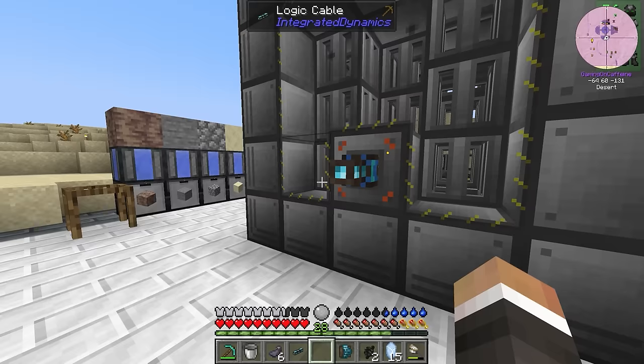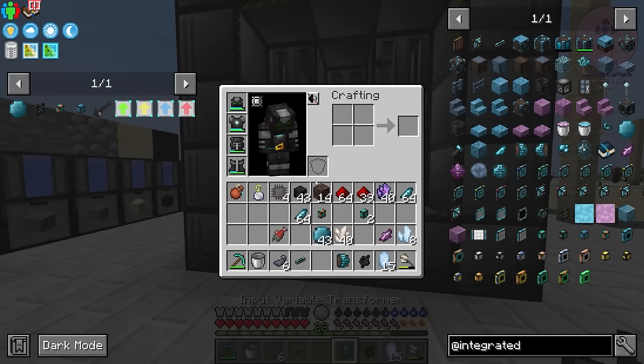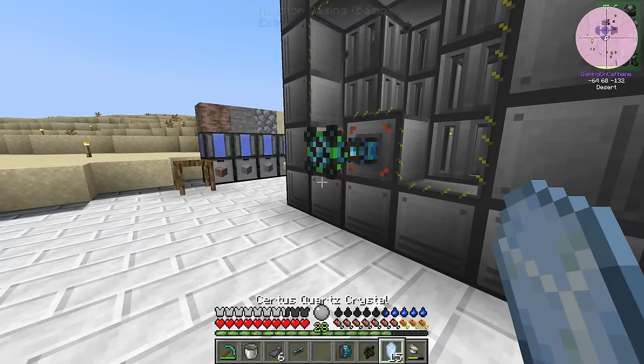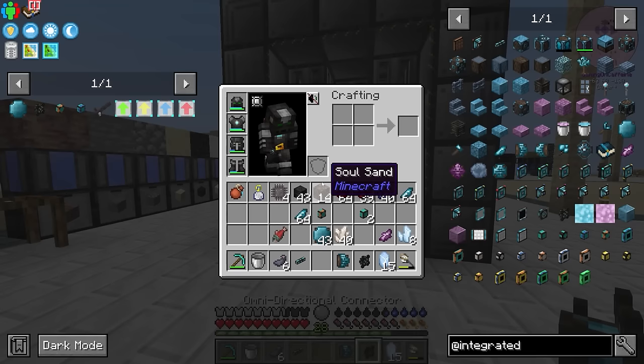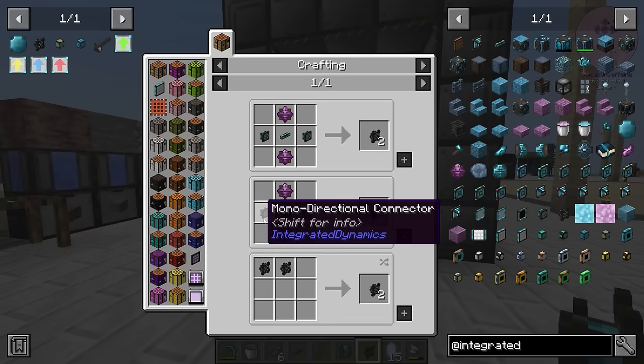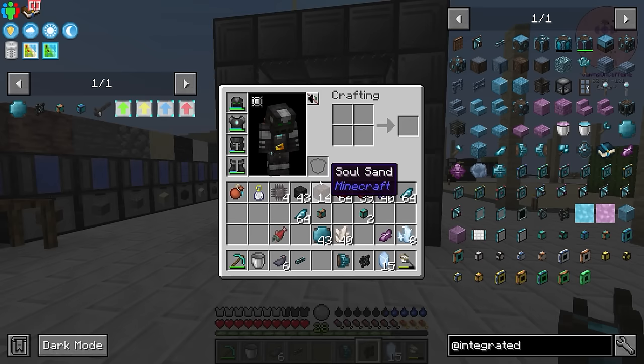We can place down our omnidirectional connector, and you'll notice that these have a group number. The group number is important because it tells this omnidirectional connector which other omnidirectional connectors to connect to. Because these were both crafted together, they're both in group 57. If you wanted to make more going forward, you would have to craft the preexisting connector in the same recipe — you can craft it with one of the old connectors in there, that will get you three instead of two, and they'll all get the same group number.